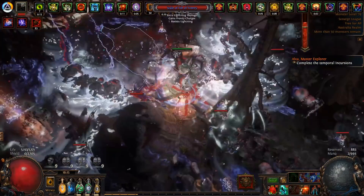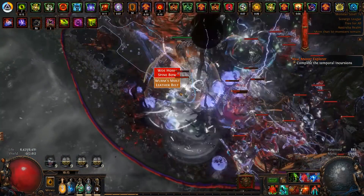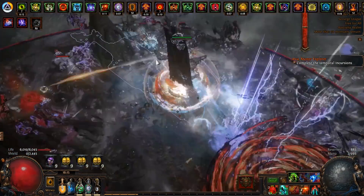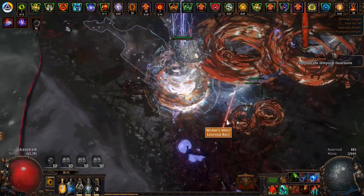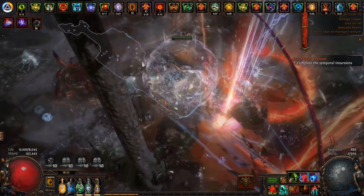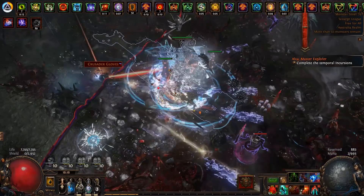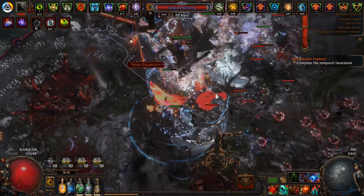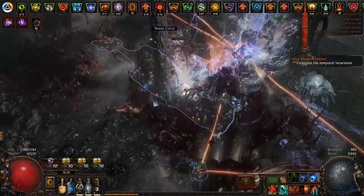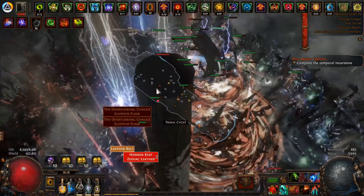We want to trigger the Abyss and the Breach. Hopefully I don't crash — I've been crashing a lot this league, especially when doing Breaches. The other thing to note is you don't want to trigger multiple Abysses at the same time, because there is a certain time frame in which they expire if you don't kill the mobs or follow the Abyss, and you lose a lot of monsters — especially if they go in opposite directions.